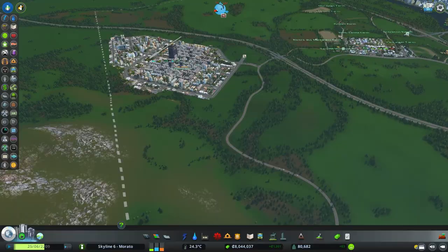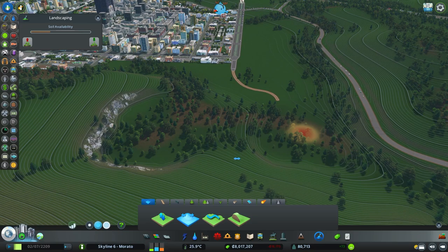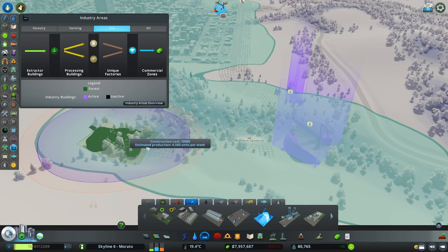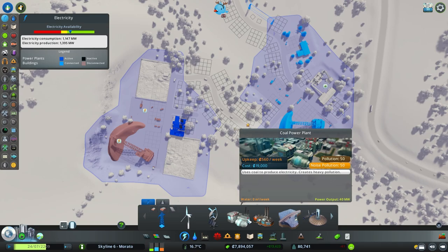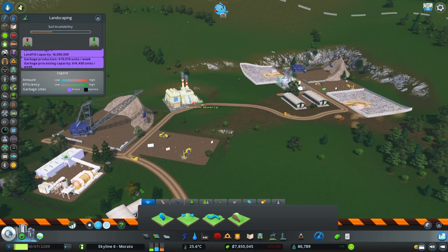We've resolved the issue with death in the financial district by adding a few more health facilities. Now we will take an interesting approach to garbage collection. Instead of just adding a few scattered recycling centers, we are going to take advantage of the nearby ore resource and create a large landfill site with ore structures — a multi-layered landfill using the medium-sized ore mine with the crane to make it appear that it is digging for the landfill. Two layers should suffice to pacify the needs in this corner of the map.